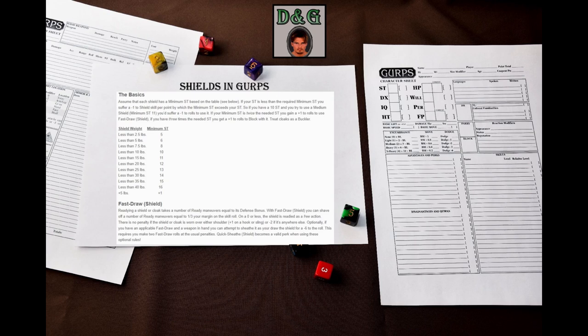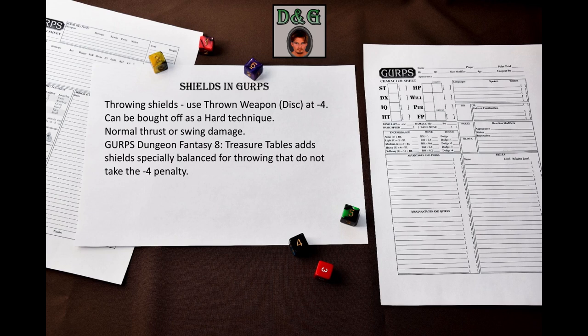Did you know that you can also throw shields? The rules for that are in GURPS Low-Tech Companion 2. You throw the shield using the Thrown Weapon (Disc) skill at minus four to hit, which can be bought off with a hard technique. You deal your normal thrusting or swinging damage – I assume it's always crushing, except for rimmed shields. You do not throw them spikes first. GURPS Dungeon Fantasy 8 treasure tables adds shields specially balanced for throwing that do not take this penalty.